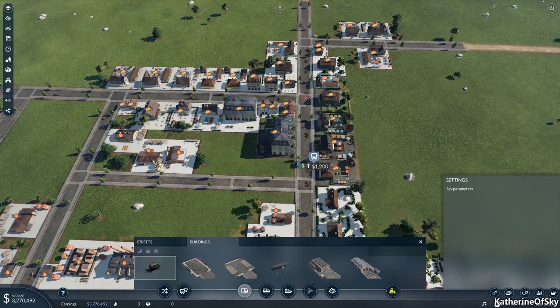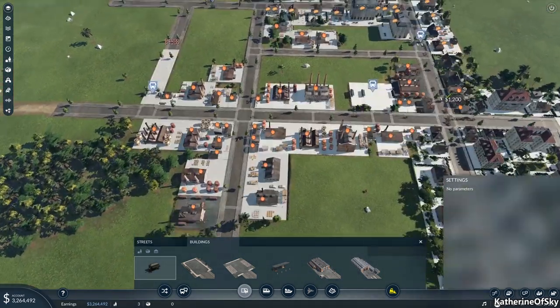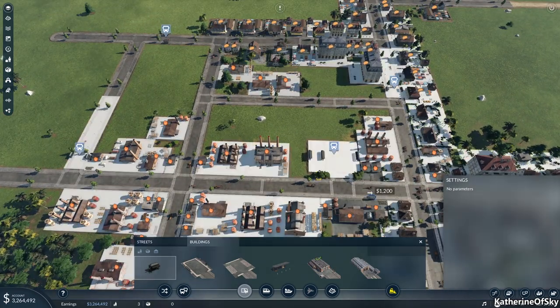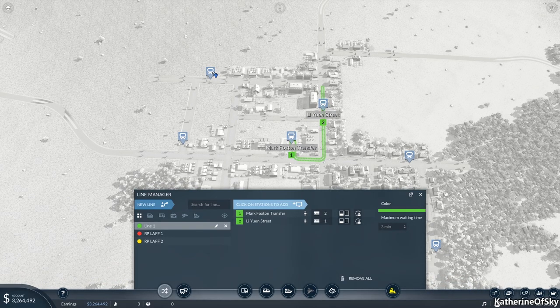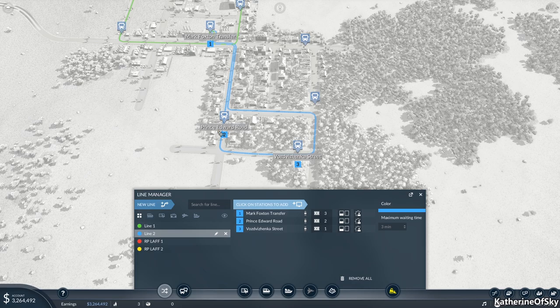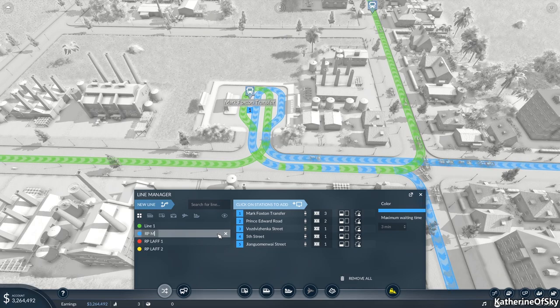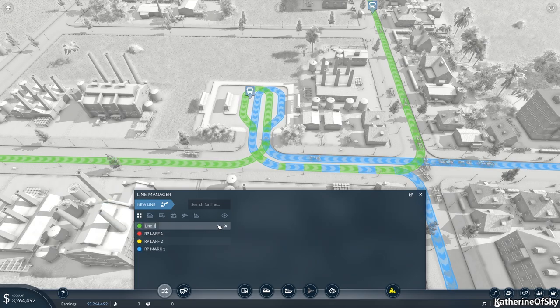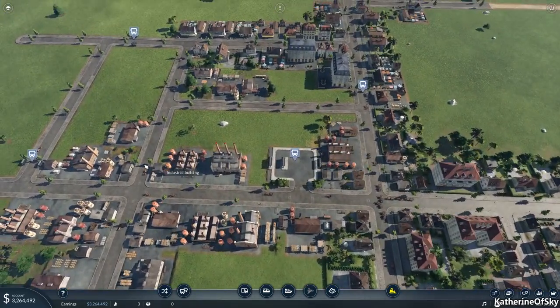That's going to be one line going around the residential area, and the other line goes around here, up here, and down here. Let's make new lines: a new line starting from here going around — this is very short. And another new line from here to here, here, and around here — we'll call these 'RP Mark One' and 'RP Mark Two.' There's a good possibility that a lot of these people are just going to want to come to this station, then transfer out to go to the commercial or industrial part for their jobs.